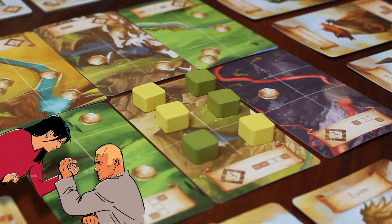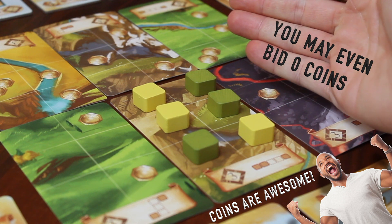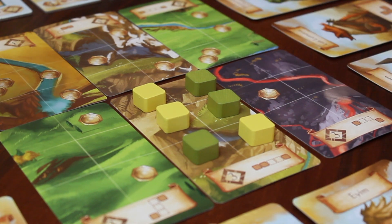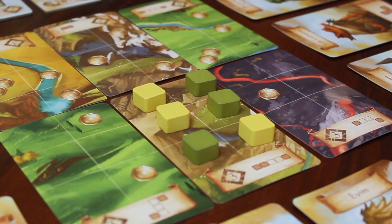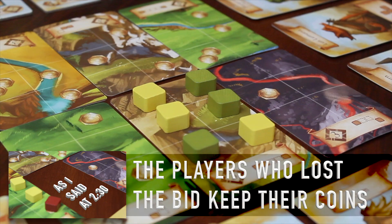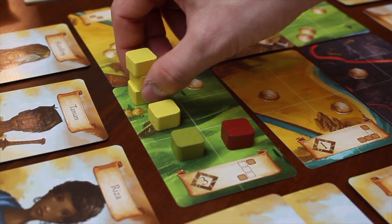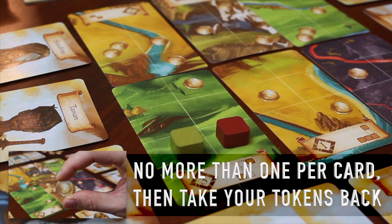When there's a tie between two or more players, each tied player may bid coins to claim the card. Going clockwise, players may choose to pass or bid only once. Each bid must be greater than the previous. The player who bids the most claims the card and returns the coins to the supply. If another player claims a card and you have at least one token on that card, gain one coin.